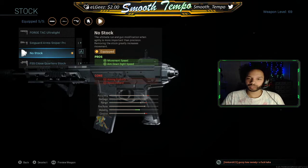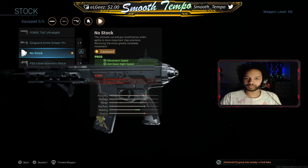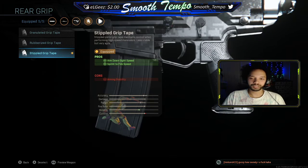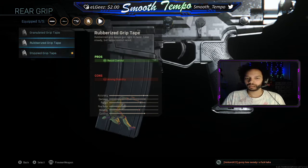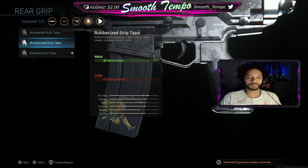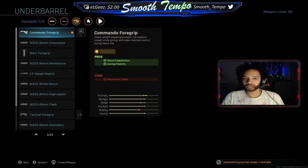For the stock we're running no stock. You could argue for the close-quarter stock, but it takes away from your mobility, and I'm kind of a run-and-gun player, so the extra mobility and aim-down-sight speed is definitely needed with no stock. Moving down to the rear grip, we're running the Stippled Grip Tape — this is pretty standard for my classes, especially for aim-down-sight speed and sprint-to-fire speed. I can handle the recoil, so this is definitely a go-to. If you like to post up with ARs I'd say run the Rubberized — that would give you more of a no-recoil class.